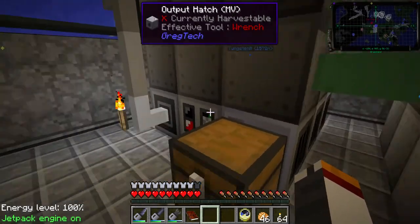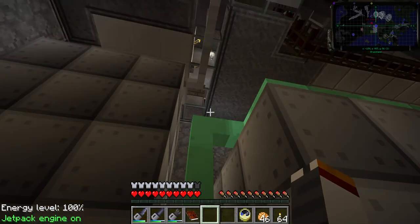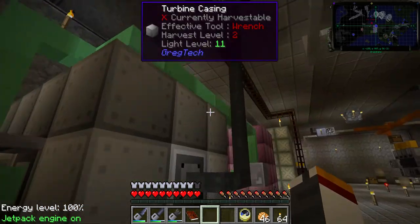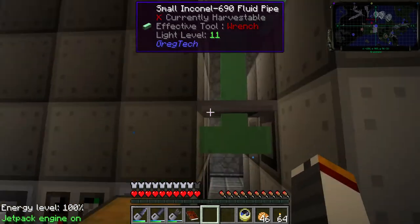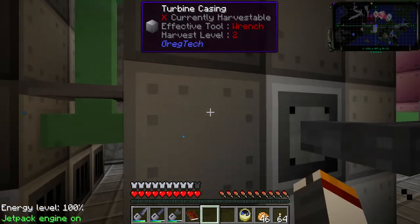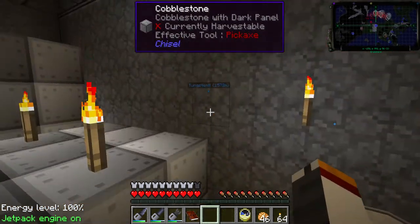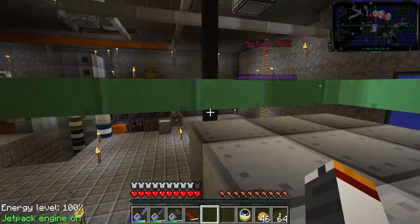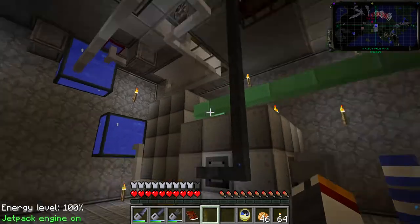So anyway, the steam comes up and goes into here. If you're going to hook two things up to the steam line, make sure you use a shutter to prevent backflow, otherwise it makes your turbine run inefficiently. The steam drops here and has to go in — that'll prevent any air bubbles from causing sputter on your turbine.